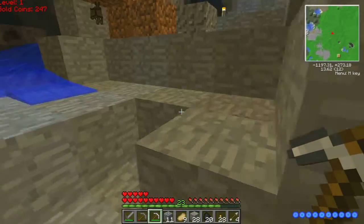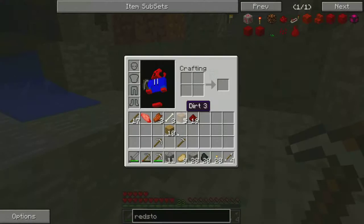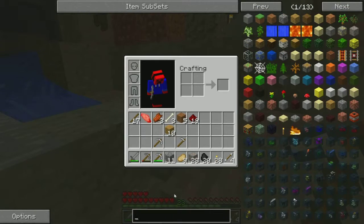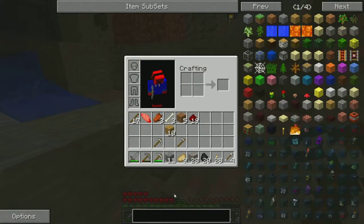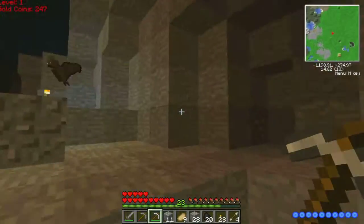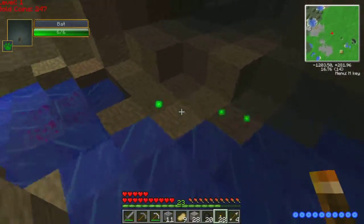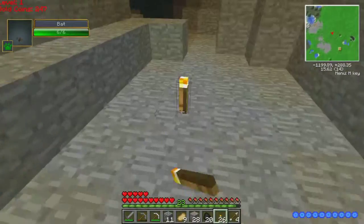This mod has better enchanting. Let's see — enchanting table. What's it called? It's called better... I don't know what it's called, but I'll find it eventually. I don't think I have the necessary stuff — you need to make an enchantment table first to do that.